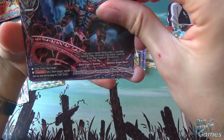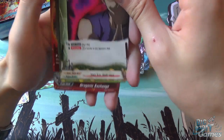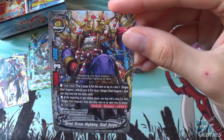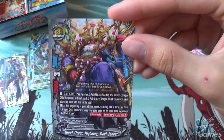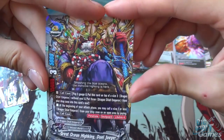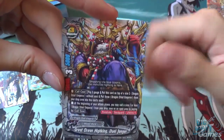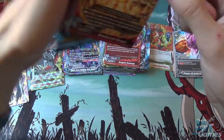Blood Dragon Ceremony, Bloody Operate, Underling Tricky Baku, Ninja Art Snake Gaze, Dragonic Exchange, and Great Ocean Hiking Jewel Jaeger. He's a size 3 with 15,000 attack, 3 critical, and 5,000 defense. Call cost is pay 3 gauge, put this card on top of a size 3 Dragon Chief Emperor without soul, and put 3 Dragon Chief Emperors from your drop zone into this card's soul — plus Soul Guard. At the beginning of your attack phase, you may call a size 1 or less Dragon Chief Emperor from your drop zone on an open area by paying its call cost. He also has Penetrate and Lifelink 4. I believe he's the ace of the Jaeger decks, and I can see why — he's incredibly strong.